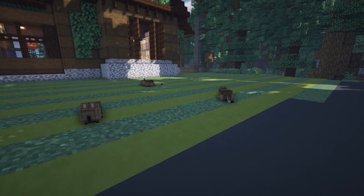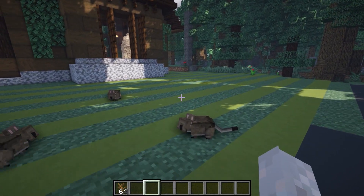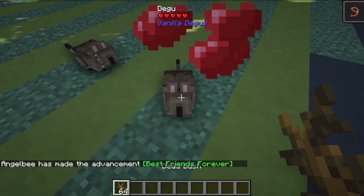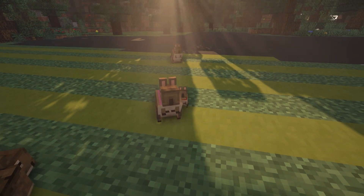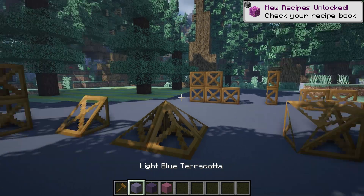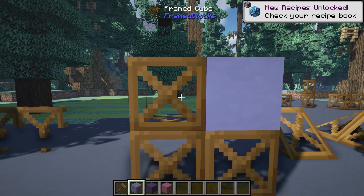Up next we have the Deegoo mod — I think I'm saying that wrong — but it's a little creature added to the game. You can give it bushes and it will be tamed like a dog. You can dye its color, switch its stand, and breed them.